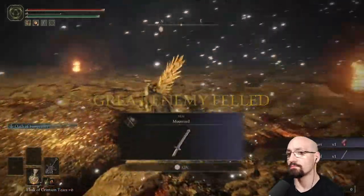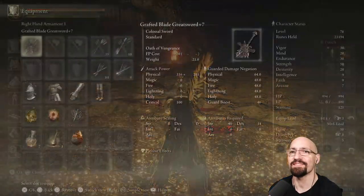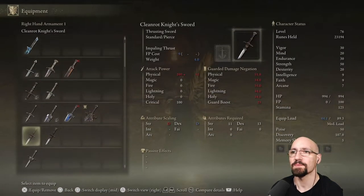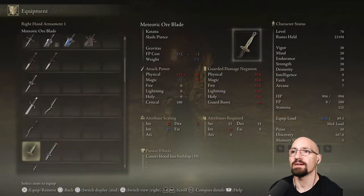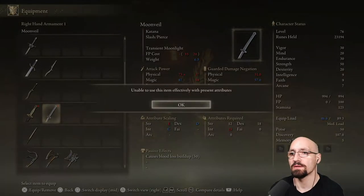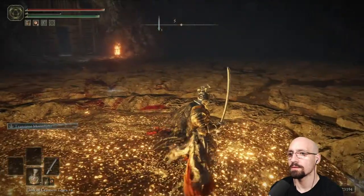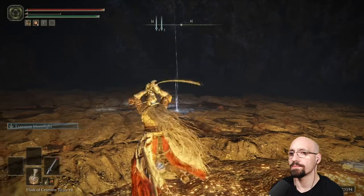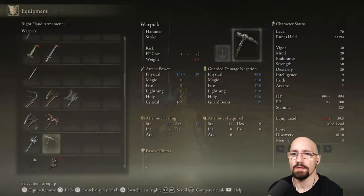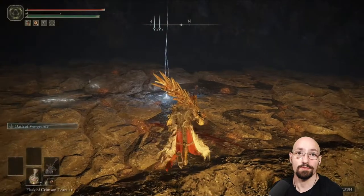There's a dragon heart — Moon Veil! That weapon they nerfed like a week ago. Well, at least I know where to get it now. This is also an intellect weapon. It's no colossal greatsword. I'm just going to go to the Limgrave area — maybe that's disconnected from the main hub.